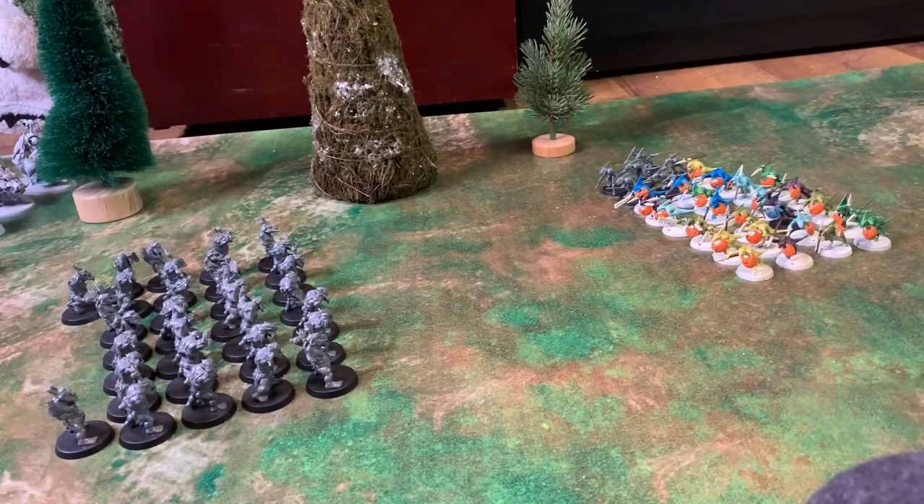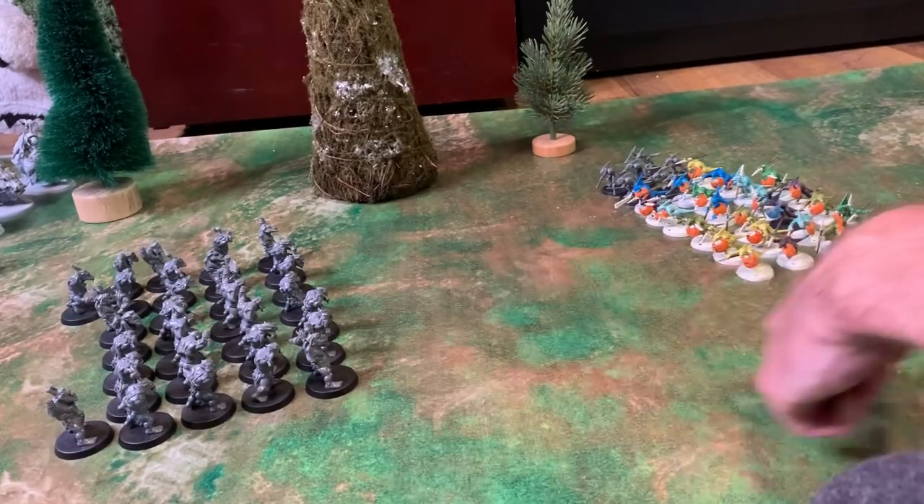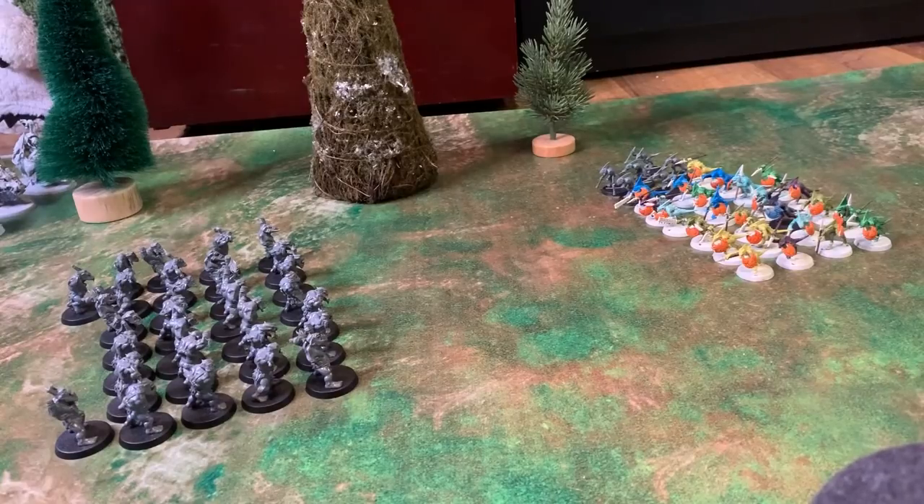The rules are: because there's 30 on each side, the Arrow Boys get an extra attack, so they actually have three attacks each with their bows, hitting on fives, wounding on fours, no rend. The Javelin Skinks throw their javelins — their range is eight inches. They normally hit on fives, wound on fours, one attack each, but because there's 30 of them they get plus two to hit, so they're hitting on threes, wounding on fours.